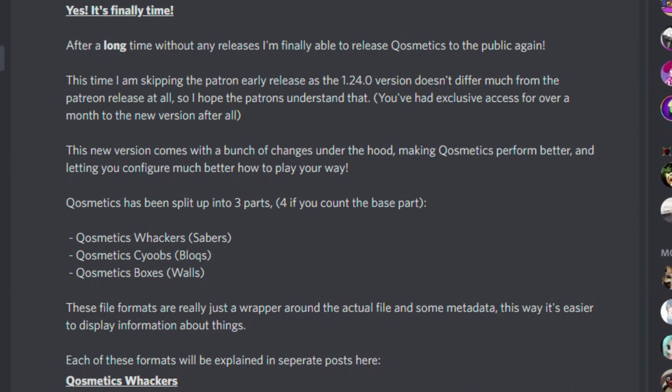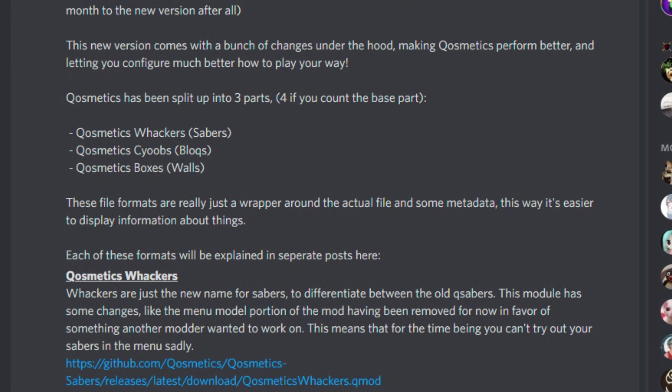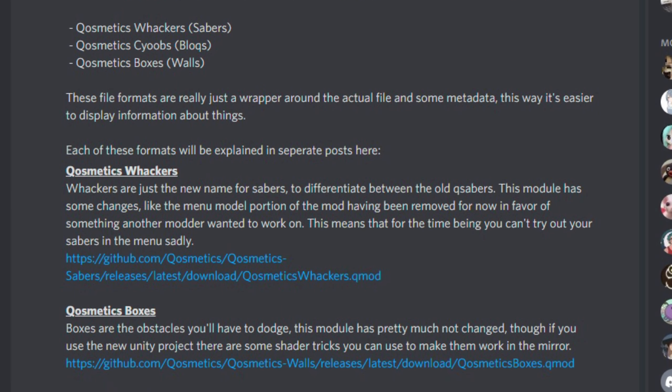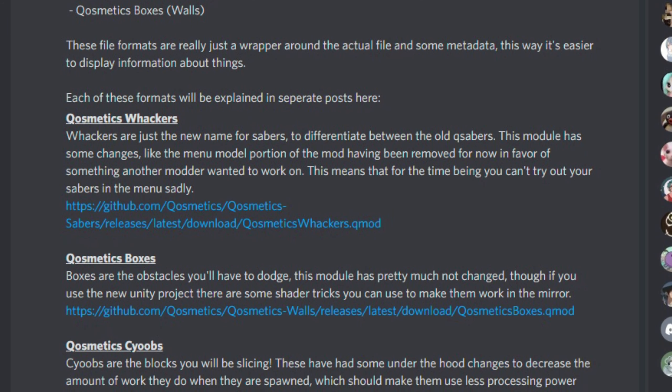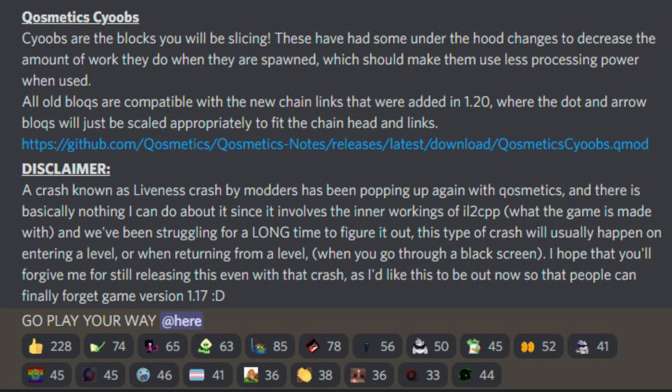So these are a couple of name changes. It appears that they have split cosmetics up into three parts. Sabers are now being referred to as Whackers. Blocks are Syubes. Walls are Boxes. There is a disclaimer that cosmetics has a known crash, but they still really wanted to get the mod out, and honestly, I'm okay with that. I'm just happy that custom sabers have been updated. Going off of the Discord announcement, it doesn't seem like much has changed, but I'm excited to see what kind of changes we might see in-game.